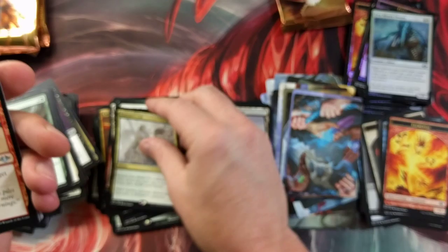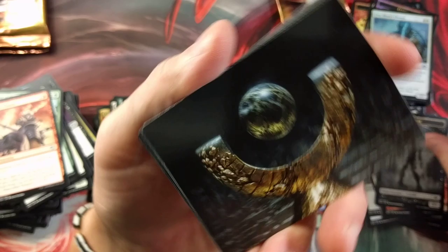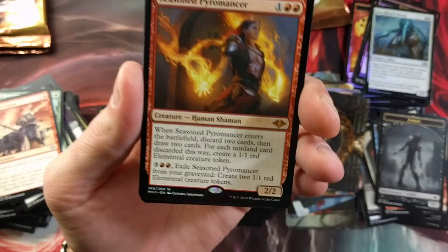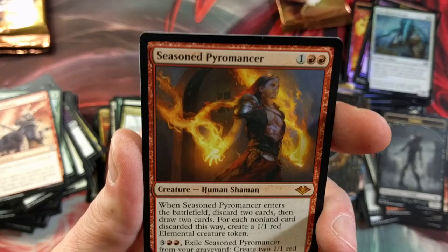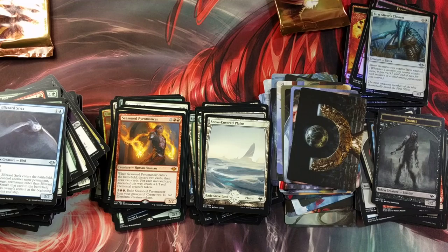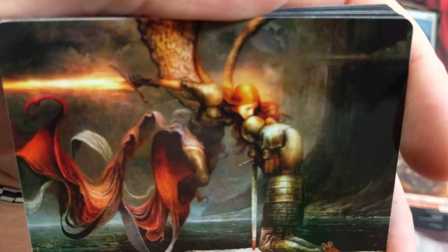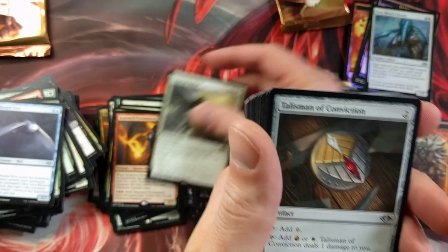Alhammarret's Call — another reprint, I think it's the third time it's been reprinted. Decent card, but before the reprint it was like a five-dollar card, so it's got to drop to like two-fifty now, maybe two bucks even. Zombie — haven't seen that yet, not too impressed, very underwhelming. Mox — wow! Seasoned Pyromancer — hex is a yes! That is a powerful card; Seasoned Pyromancer is going to see a lot of play. The Mox aren't so good — why did they make the Mox in this set?